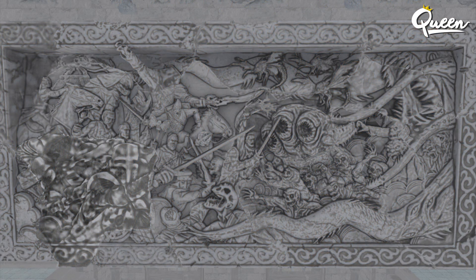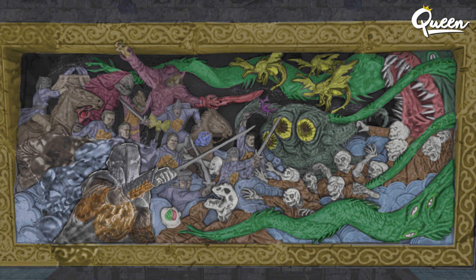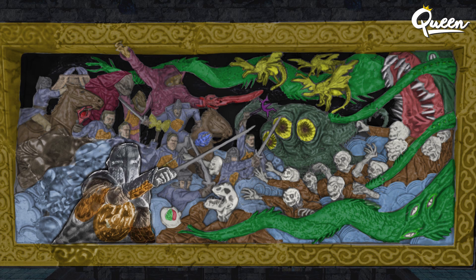Looking at it straight on, it's still really difficult to see, so I did some enhancements in Photoshop and was able to bring out the detail quite a bit. This is just black and white with some shading, so you can see a lot of depth and start to make out the different characters on it. Then from there I added color to it, and that just really brought this thing to life. There's stuff on here that would be so hard to see without this extreme enhancement and putting the color on it.